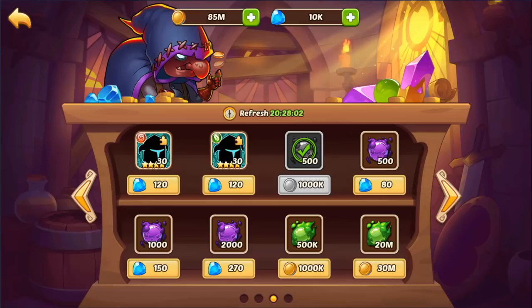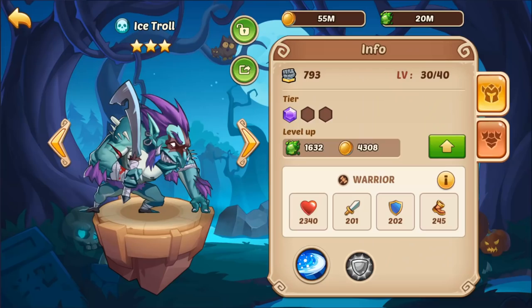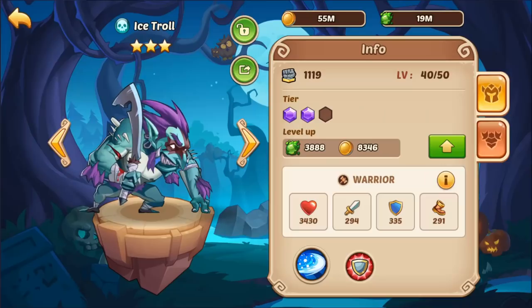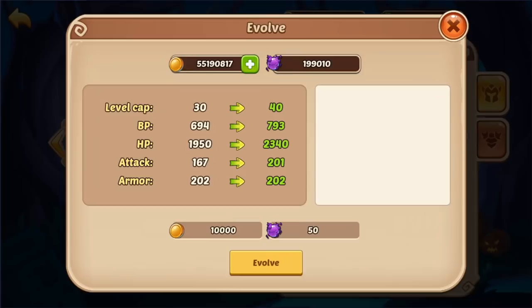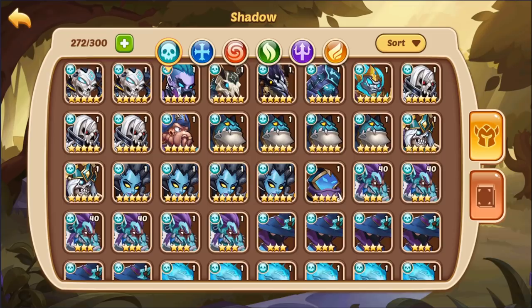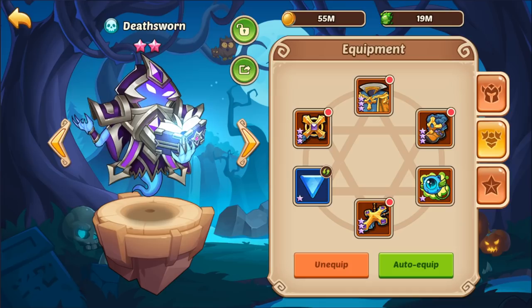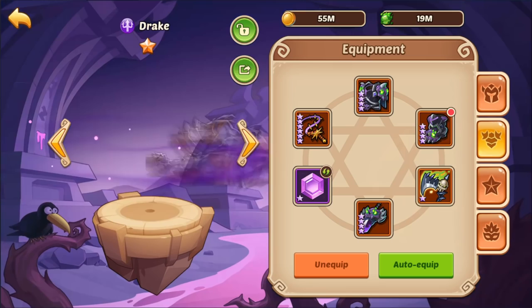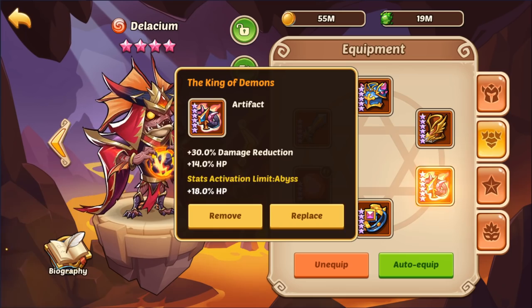Let's go ahead and get the spirit from here. Let's level up a bunch of these. Alright, so you've got four Ice Trolls kind of leveled up, and we're going to need this guy here — as long as he has that, that's good.